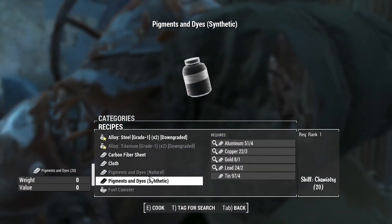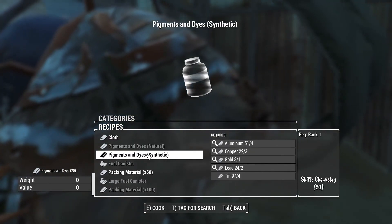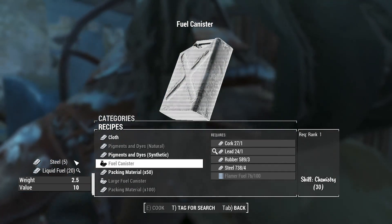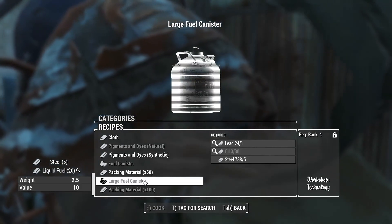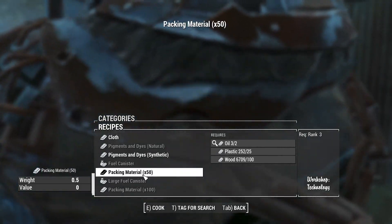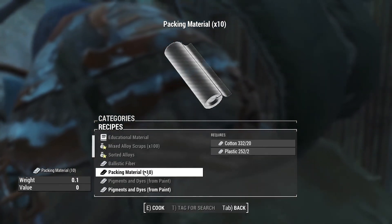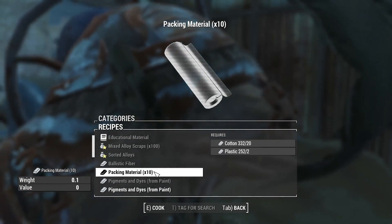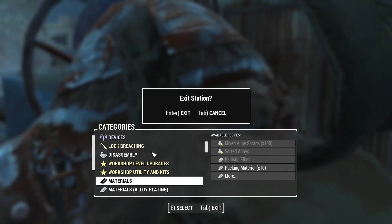Materials - cloth. We can make cloth with cotton. Fuel canister - what we need is to make liquid fuel. We need flamer fuel or oil, or we have to buy it. And you can make loads of packing material if you really want to. There comes a point when you don't need most of that stuff, except for beds.